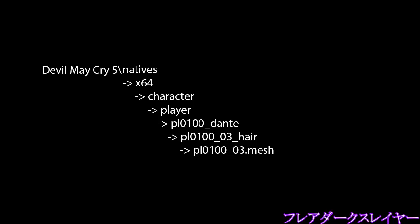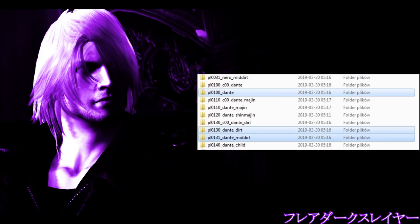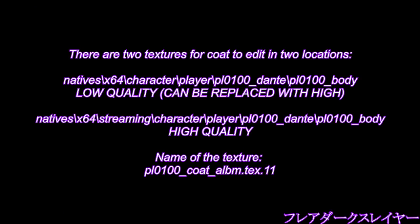Our job is to make sure that the correct folder structure exists for the mod. Let's make Dante's coat green just for a test. Keep in mind there are multiple versions of Dante — one is for the prologue, one is for the one-month-later version — and we're going to change the coat for prologue Dante, who appears in mission 10, the one with short hair. When modifying textures for Devil May Cry 5, you have to change two textures in two different locations because one texture is low quality and the other is high quality.